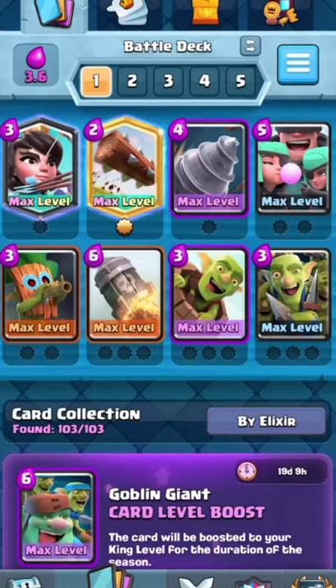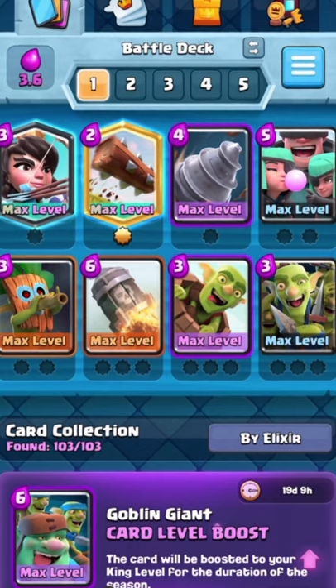Utilizing the Goblin Drill in a bait deck works way too well — it is borderline overpowered. Hope you guys enjoyed.